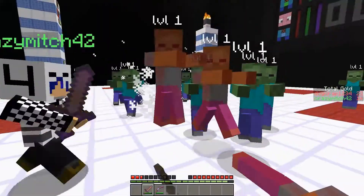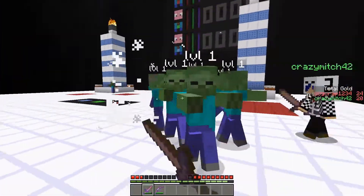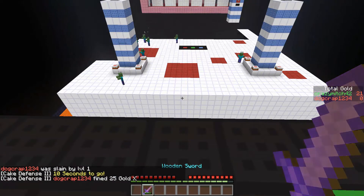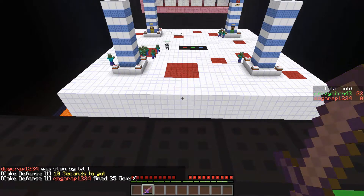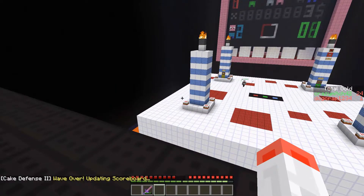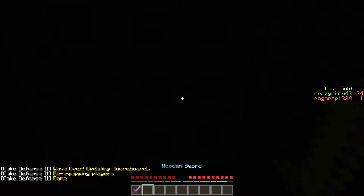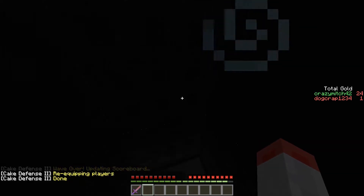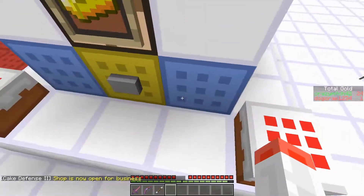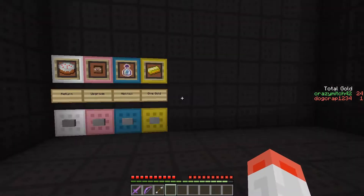This is just level one and we don't have anything to defend ourselves with. I got five kills but then you died. I lost all my gold. I need you to buy the double gold. I'm still out there — come to the shop, I need some cake. So this is the shop, which is awesome.